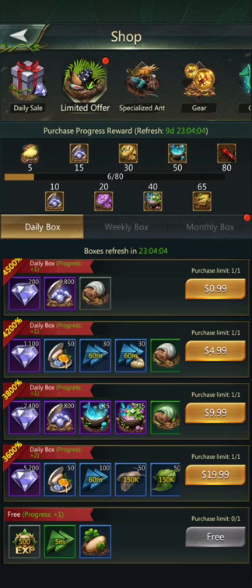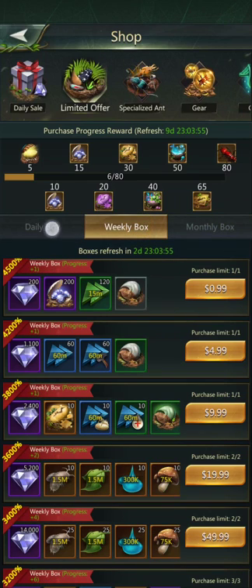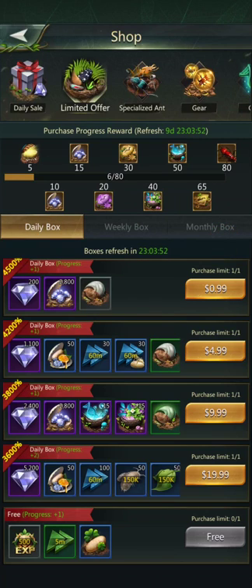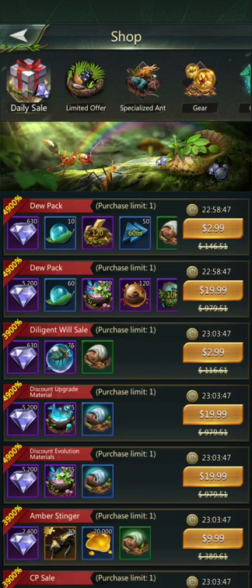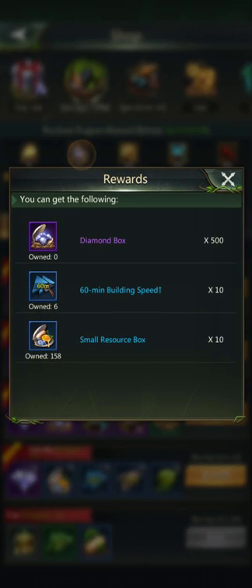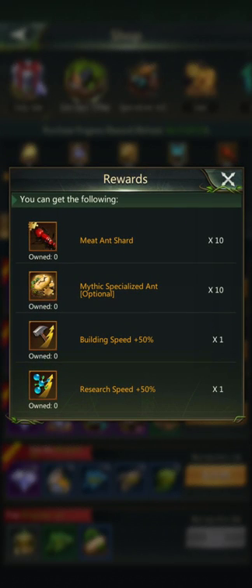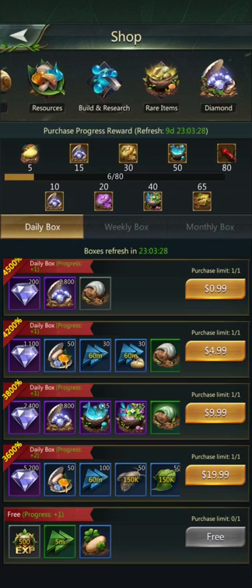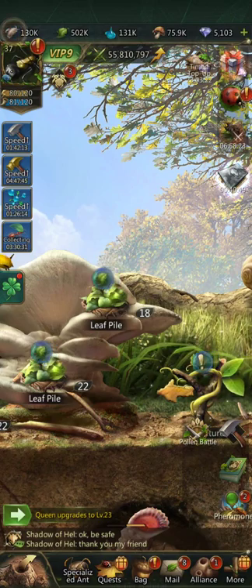You can also purchase diamonds. Right now the daily box gives you 2,800 plus 200 diamonds for a dollar. There's also the monthly box and the weekly box for a dollar each. If you're going to spend real money, wait for the limited offer and get the weekly boxes — you get way more for a dollar. As you spend more you get more diamonds back. I'm not trying to spend a ton of money on this game, and I make these videos for people who don't want to or can't spend a lot.